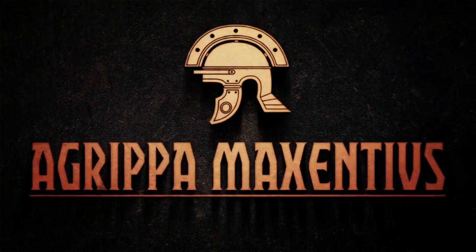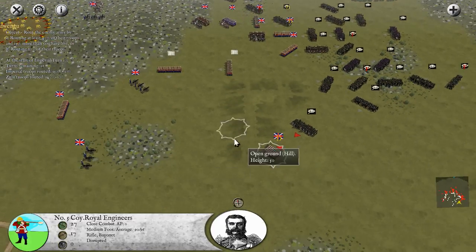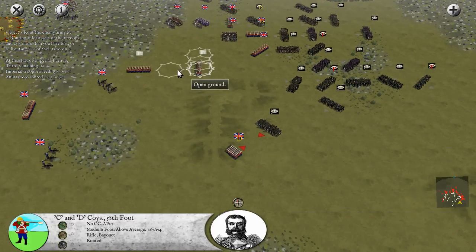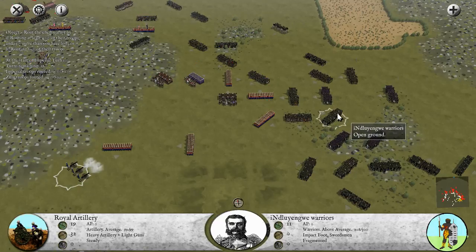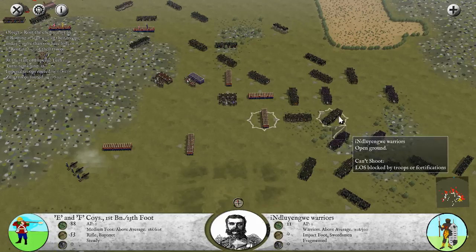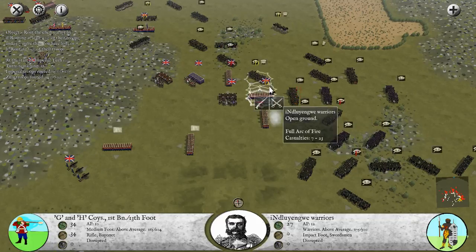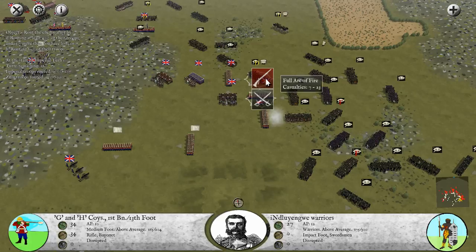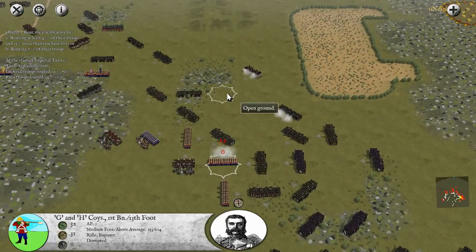Welcome back to the Battle of Ulundi. Things have gotten pretty intense and the Zulu Warriors are just about everywhere. We are trying to break them and so far we've been kind of effective. First things first, we're going to open up on the flanks of the enemy warriors and also target units that are basically disrupted and about to take a huge morale hit.